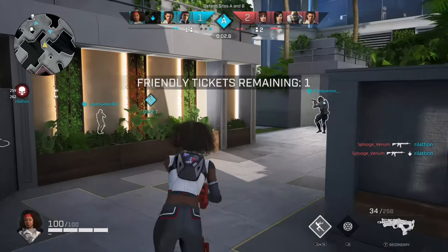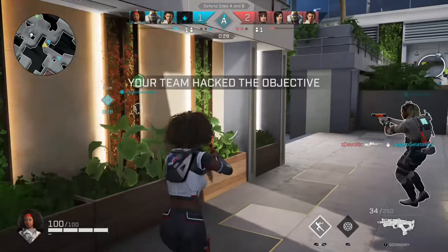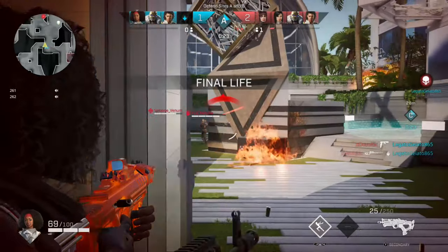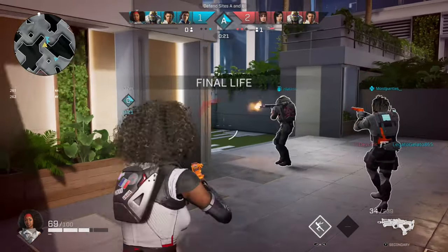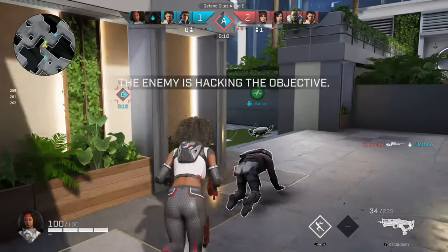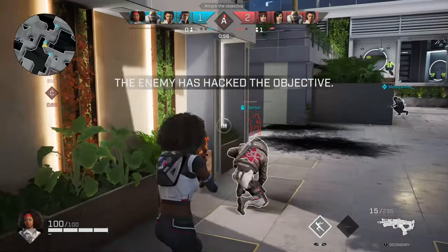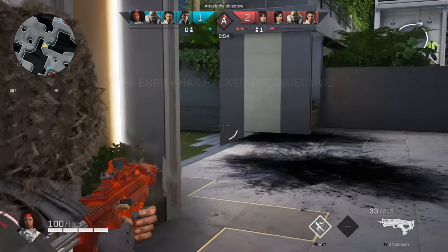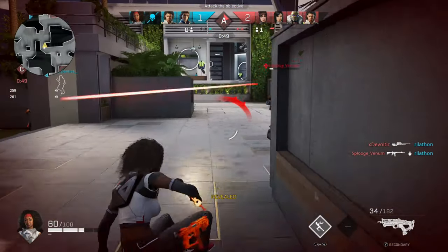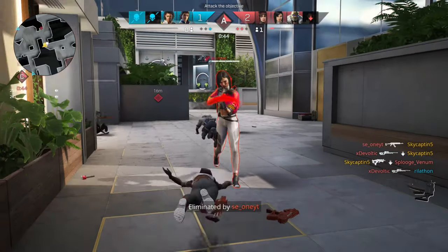A masterful reloading tip: shoot a couple of bullets, click reload, then roll — and you'll automatically reload while rolling. You can see the ammo count on the bottom: 30 rounds, reload, roll, and it's full. This can make a big difference in your gameplay, getting your reloads done faster.